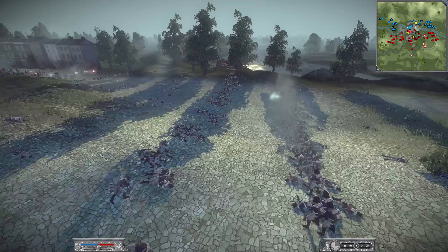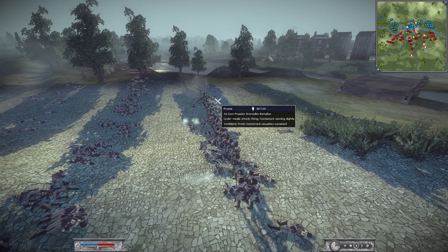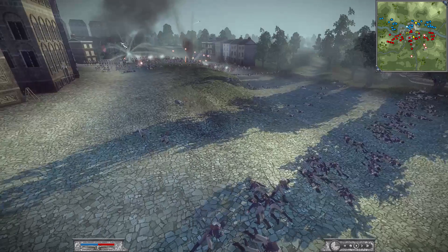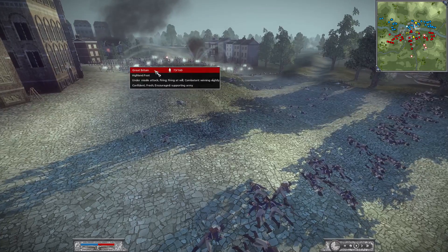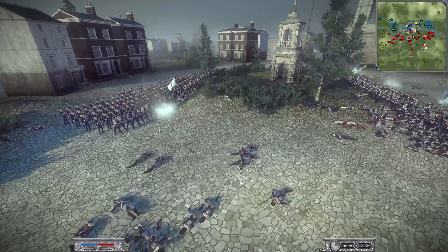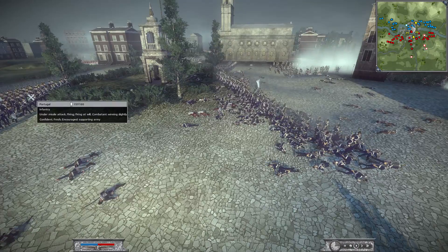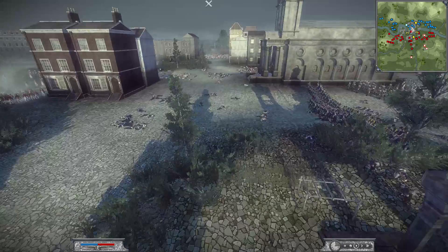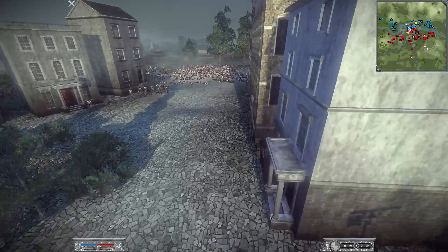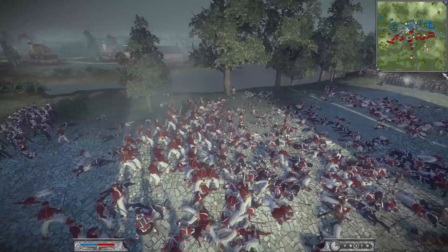The attack on this side is starting to fade — down to 35 men. Even with cannon support, there's a lot of infantry there so I don't think these are going to hold. These guys are shooting into the back of their own men — you want to move those out of the way. More Janissaries coming in — it's a real all-or-nothing push.